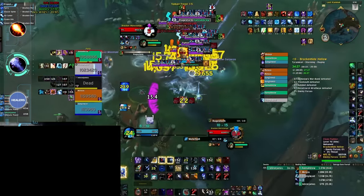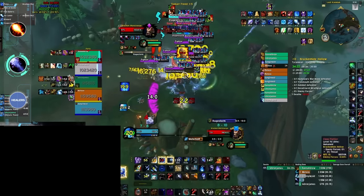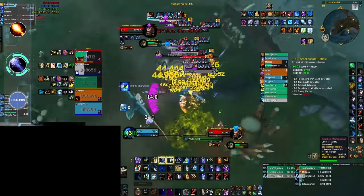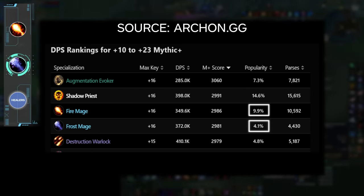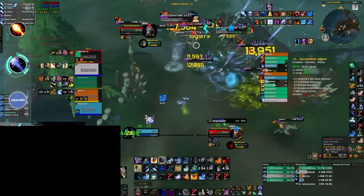Frost Mage also has the kind of stat scaling you want in Season 4, with all stats being valued, and this is all happening while Fire looks less dominant than it did at the end of Season 3. At time of writing, Frost Mage representation above plus 10 is about half that of Fire. In theory, Frost is the future — Fire isn't going anywhere, but Frost is in arguably the best position it has ever been. The best Mages are expected to flex between Fire and Frost, but Frost is strong enough that you can pick and stick if that's your preference.